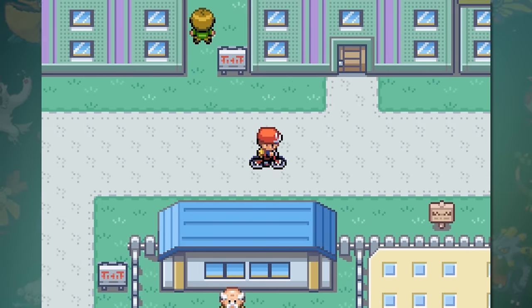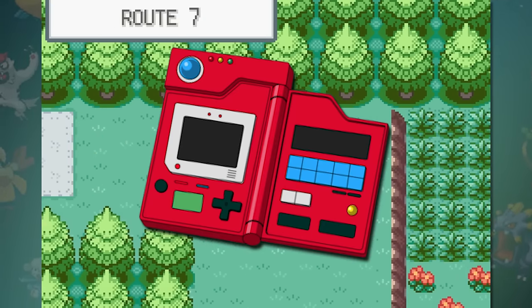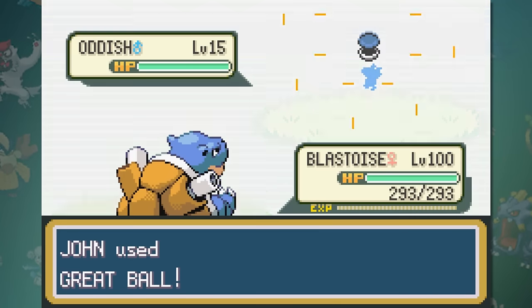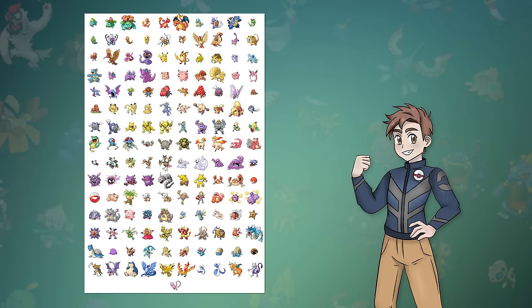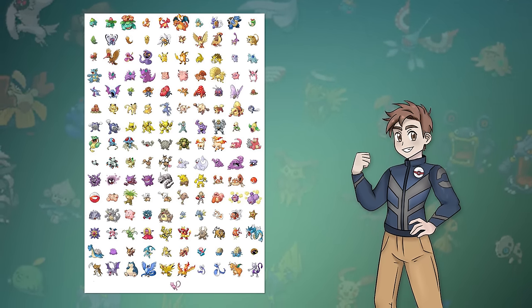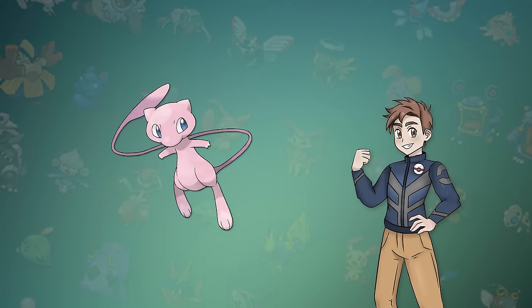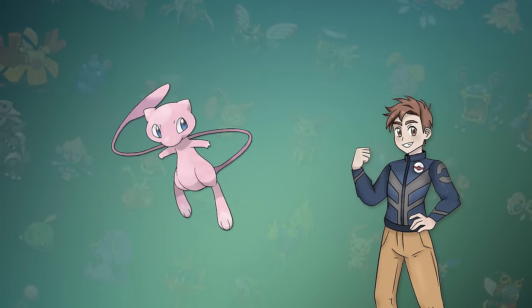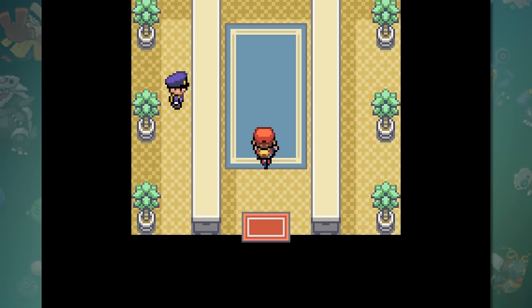The next star on the list is one quite a few people might have obtained when they were younger: completing the Kanto Pokédex. For the most part this is a relatively simple task, but let's break it down piece by piece. As pretty much everyone knows, there are 151 Pokémon in the Kanto Dex, but like every other game, mythical Pokémon aren't a requirement because they aren't normally obtainable. This means Mew is the only exception, but we still have to obtain the other 150. This isn't possible in one game, so no matter how you look at it, you have to trade to complete the Dex.